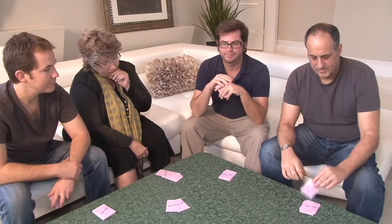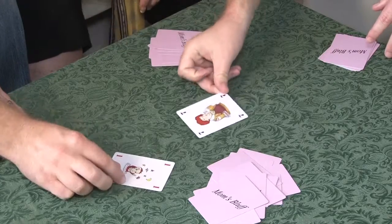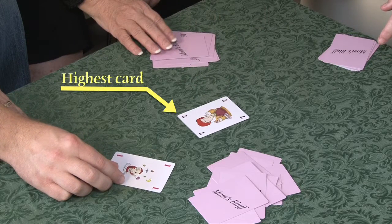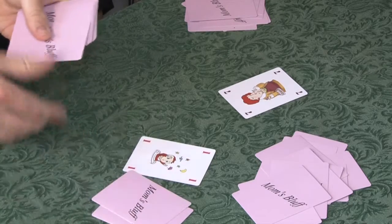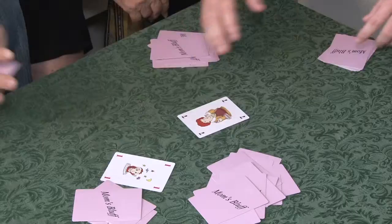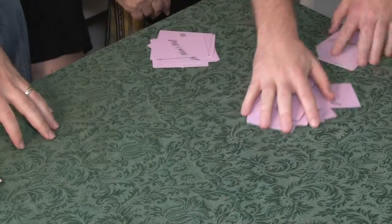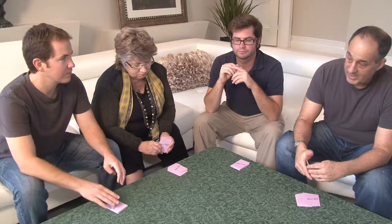2. Two or more players decide to play. In this scenario, those who have decided to play reveal their cards. The player with the highest card wins the round. Players that decided to play who did not have the highest card must put the card they just lost, along with three additional cards from the top of their pile, into the pot. The player who won the round takes all the cards in the pot, placing them at the bottom of his or her stack.